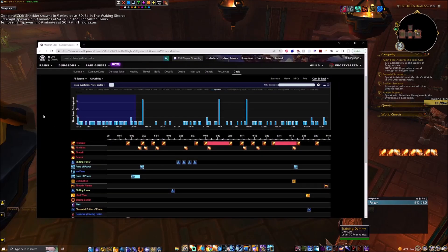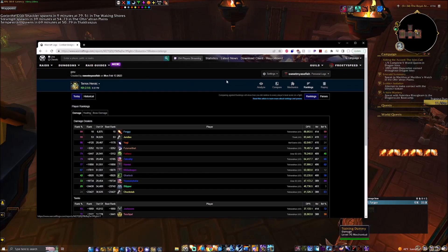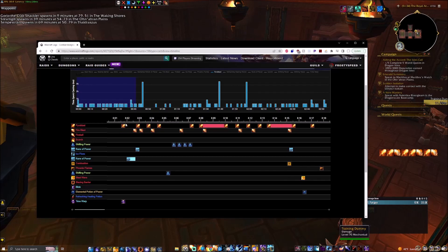For your opener, you're going to precast — this is a log on Tara'os, a pug where I got rank 10 with no PI. The opener is: you precast your Pyroblast before the fight, double Lust, and in your double Lust you're basically just casting Pyroblasts and dumping all your Fireblast charges. Do Rune of Power first, then double Lust, or Rune and double Lust together. Spam Pyros and Fireblasts — get rid of all your Fireblast charges straight away, go back to zero.